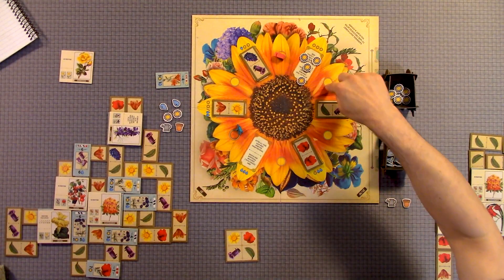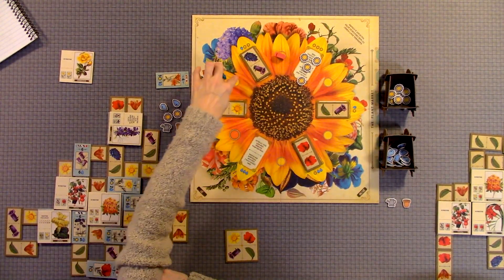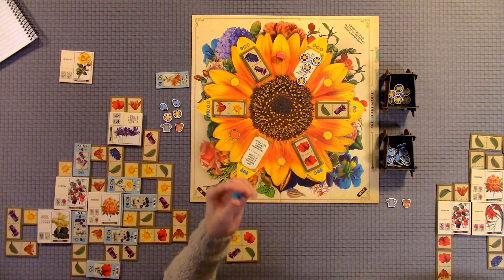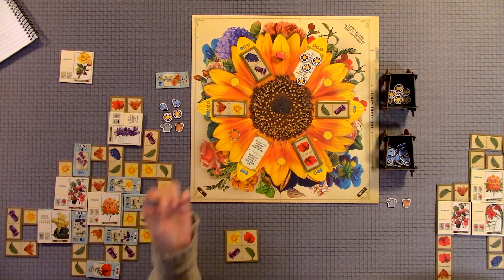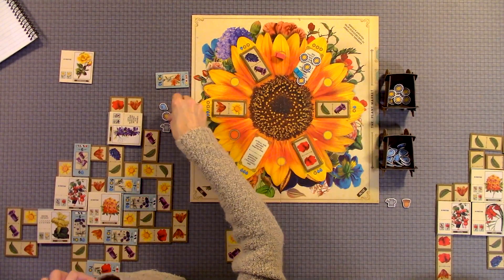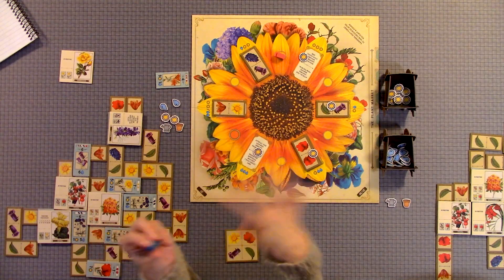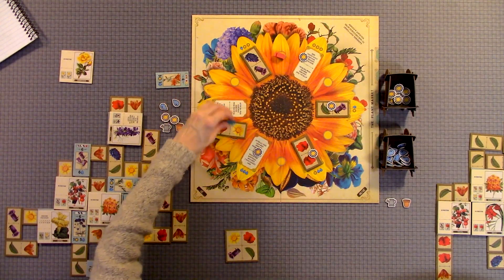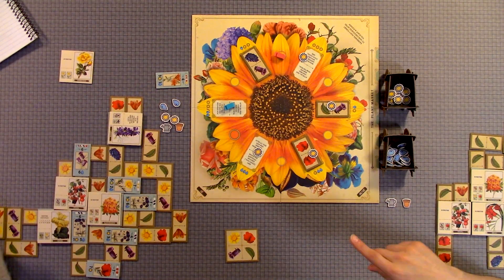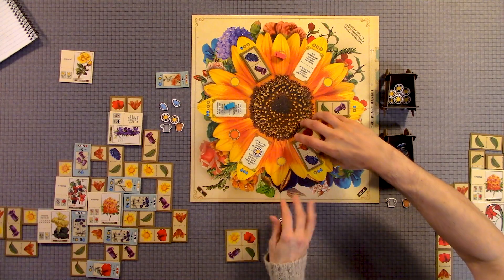Two players cannot occupy the same space, so that makes it a little challenging. You have to skip over, but the dots don't matter on those — you could do whatever action you're going to do. Where it matters is on the seedlings. If you want a particular seedling tile, you could just keep placing resources on all the spaces you don't want until you get to the one you do — it's like paying to skip over. You have to use your resources from your tableau area, which is another reason to build up resources.